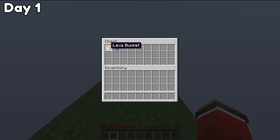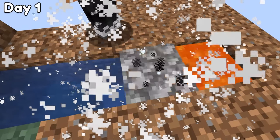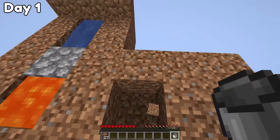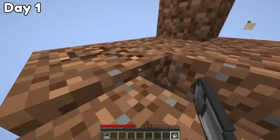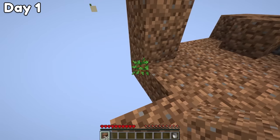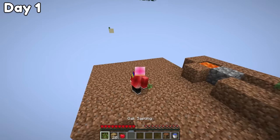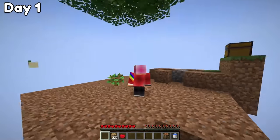All we have in this chest are a lava bucket and an ice block, which we're gonna turn into a cobblestone generator. Setting up the generator is half of what I need to get started. The next step is extending this platform around the tree and making sure that we catch a sapling. A sapling just fell into my hotbar, so now we're in business.